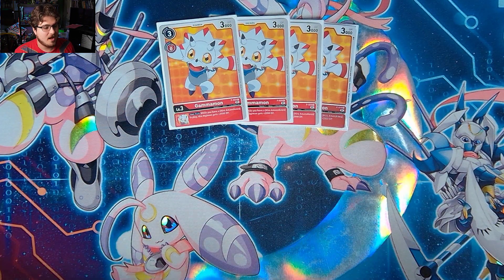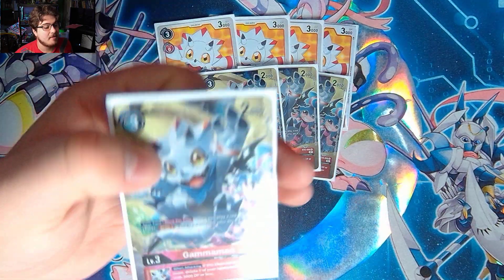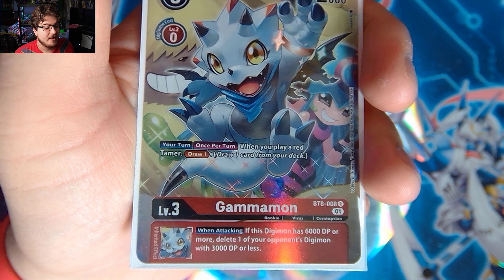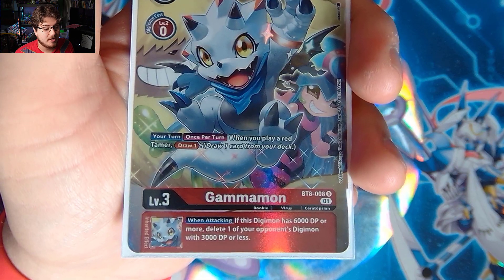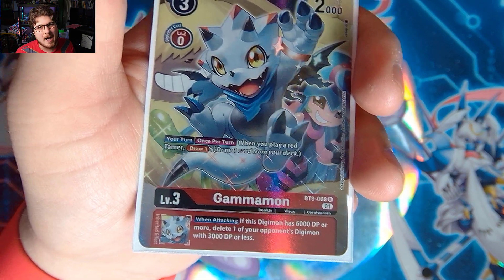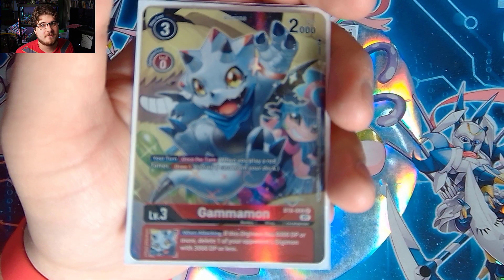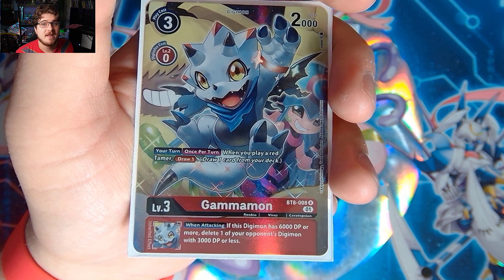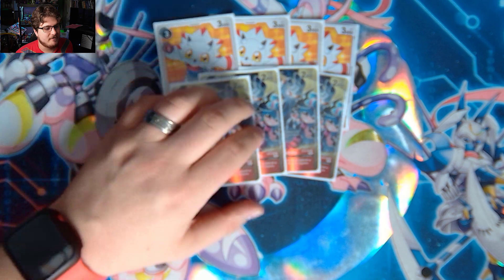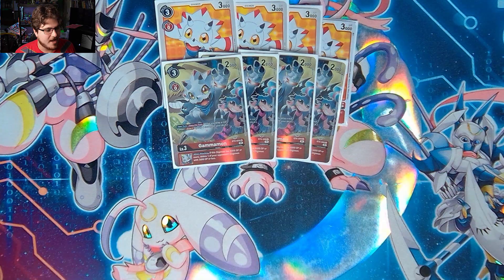Then we play four of the BT8 Gammamon — the really good one. Your turn: when you play a red Tamer, draw a card. If this Digimon has 6,000 DP or more, delete one of your opponent's Digimon with 3,000 DP or less. This will pop most rookies off the board, which really helps in matchups like CrossHard when they have their rookies out.